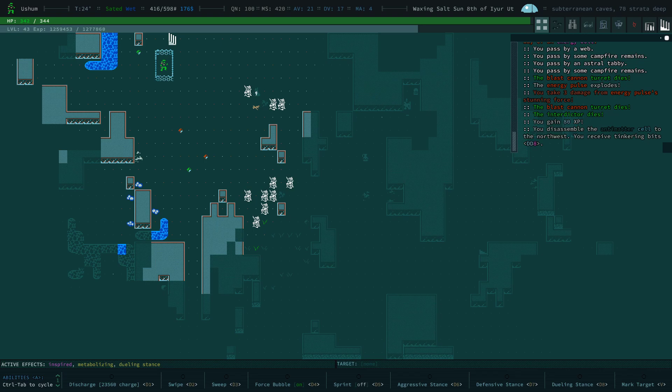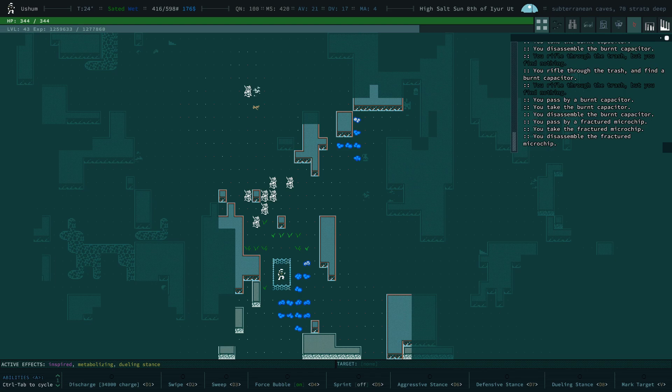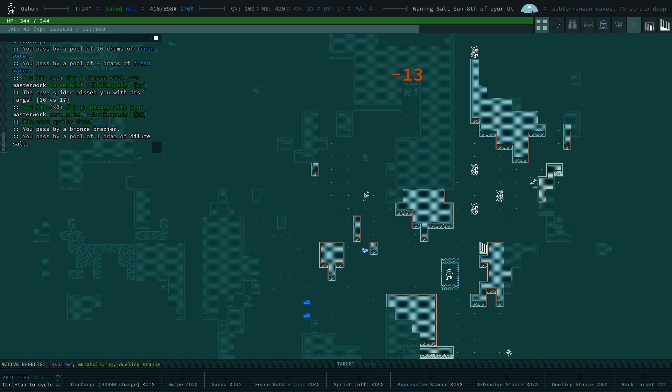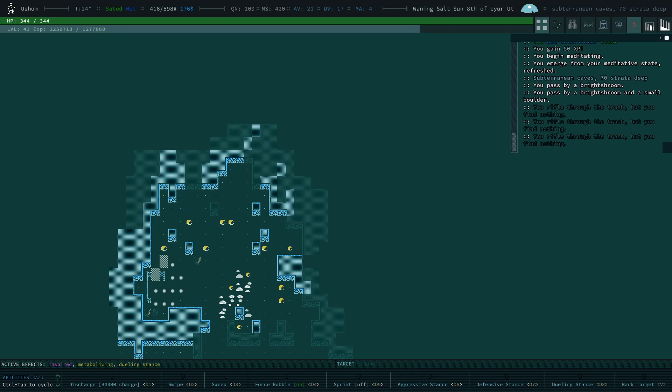That's an anti-matter cell — which essentially just means another metacrystal. Let's wait, force bubble back on, and explore. There's a chest with a floating glow sphere in it — floating glow spheres are not tough to come by at this point, you can essentially have infinite floating glow spheres. Force bubble on, next thing.